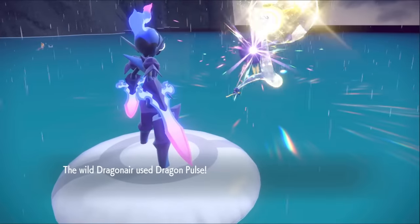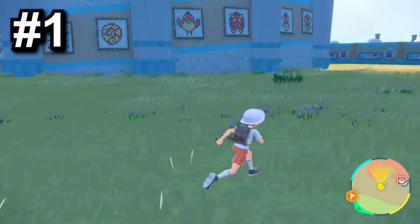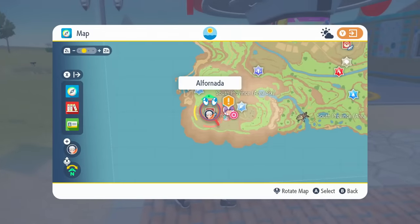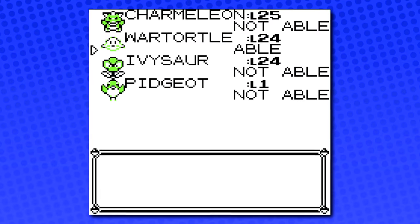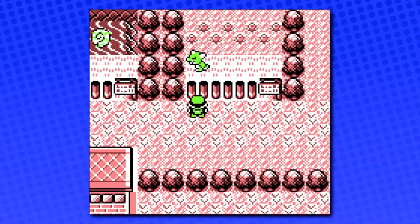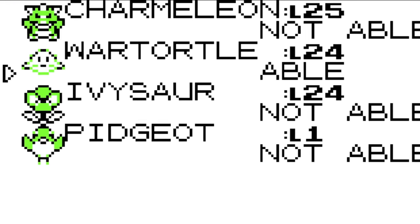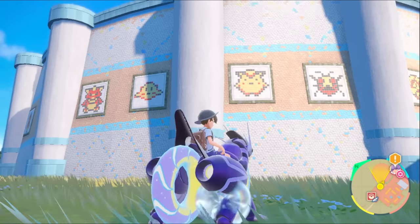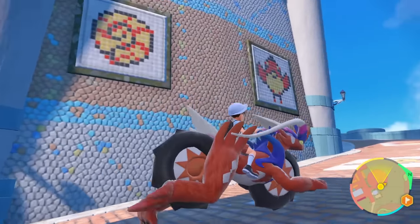From Gen 1 Pokémon murals to a free Elite Four-ready Dragonair, this is 23 secrets in Pokémon Scarlet and Violet. These murals located in Alfornada are actually overworld sprites from the original Pokémon Red and Blue. The old game cartridges didn't have enough space to have a sprite for every single Pokémon, so they lumped beasts and bugs and everything together. It's a nice, organically feeling touch added in for old players.